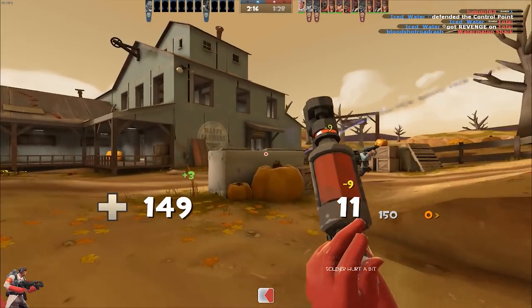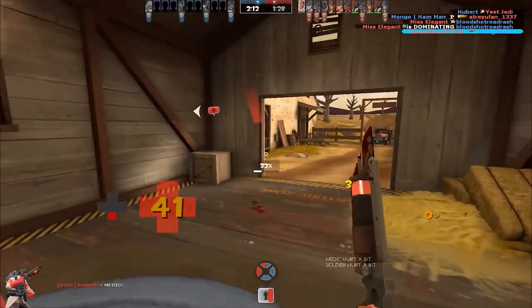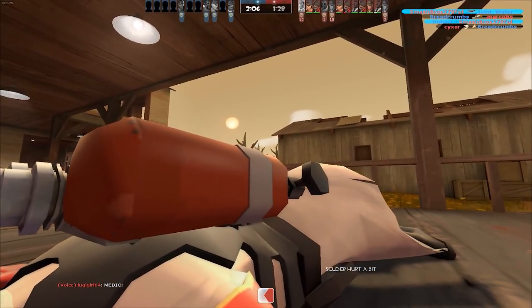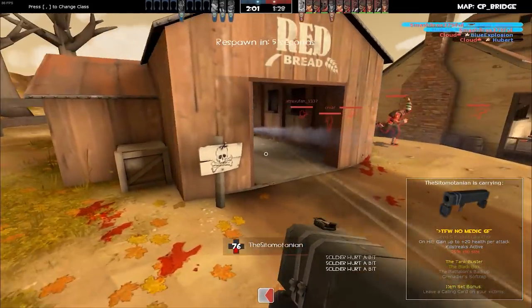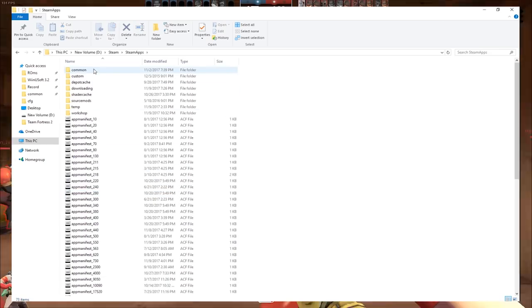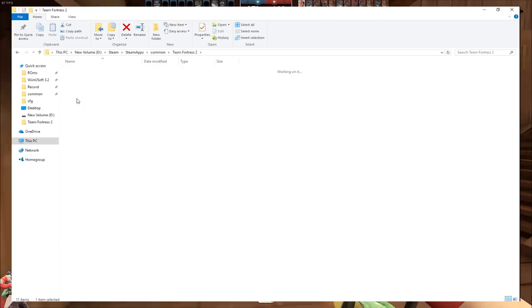Now that we have a reference, we can start with the configuration. You can download the modified configuration as seen here, down in the description. Remember to first launch TF2 and turn down all the graphical settings manually, as changing it afterwards will result in the configuration file resetting itself. To install, just unzip the file with either 7zip or WinRAR and place the raw autoexec.cfg file in the Steam/steamapps/common/Team Fortress 2/tf/cfg directory, and just start TF2.